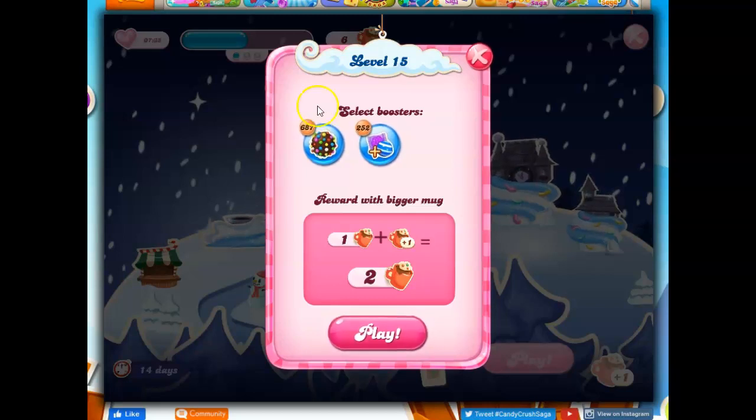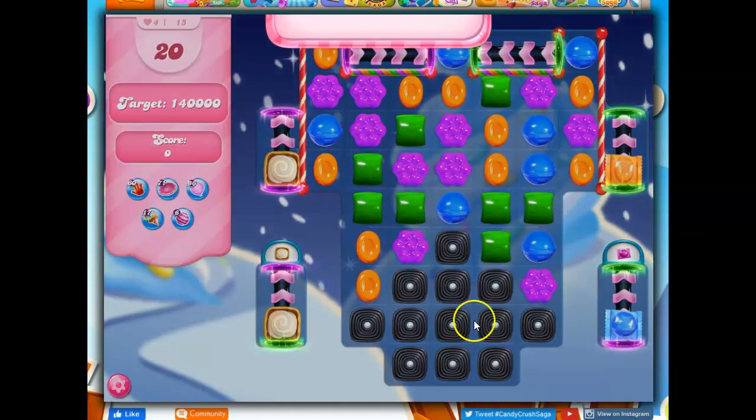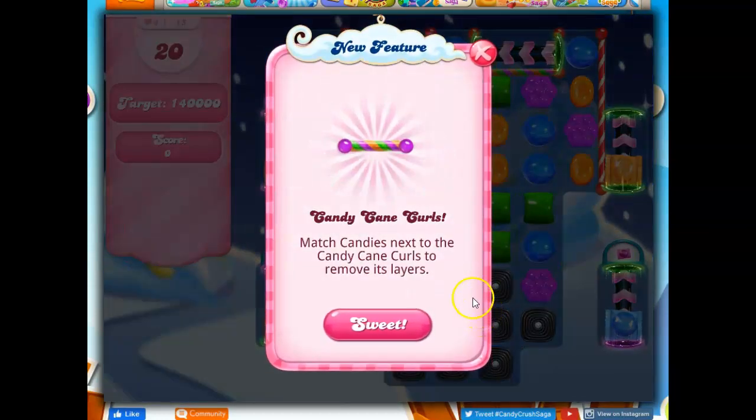Hi friends, this is Susie, your gaming guru, here to help you solve the puzzle of level 15 in Candy Crush Saga's special event, Winter Festival. We have a lot of new features for several folks who are playing this special event, because you can get this event if you're in the 7,000 level range or in the 100 level range. If I'm not very clear at explaining what these features are, or if you have questions, please ask and I'll do my best to explain them or point you to tutorials that can help.